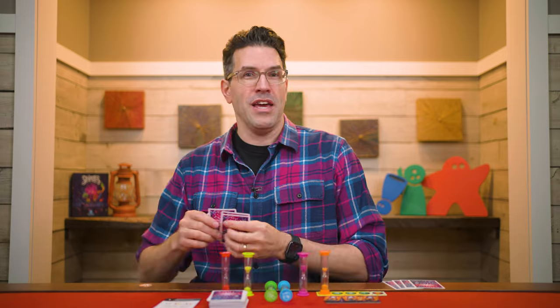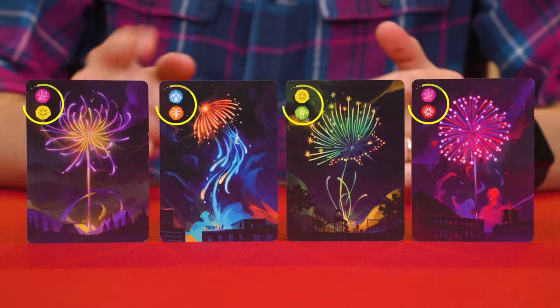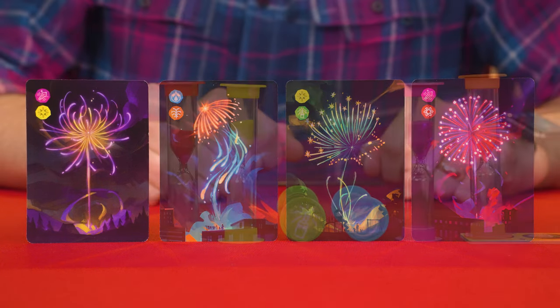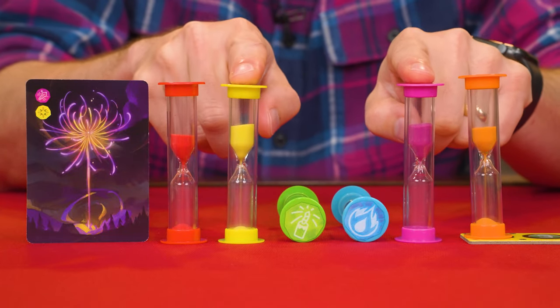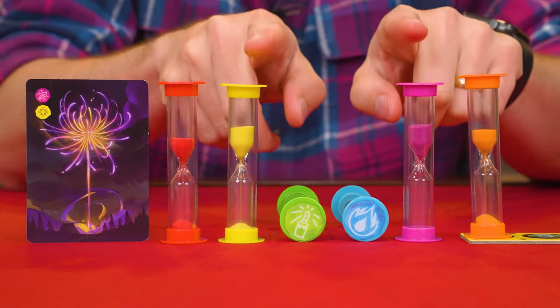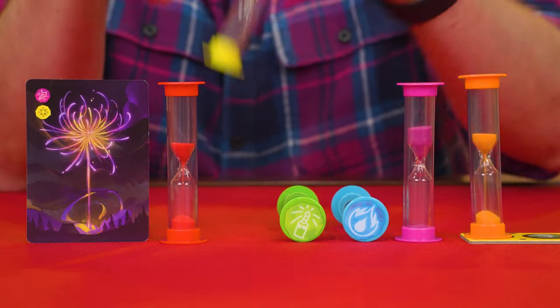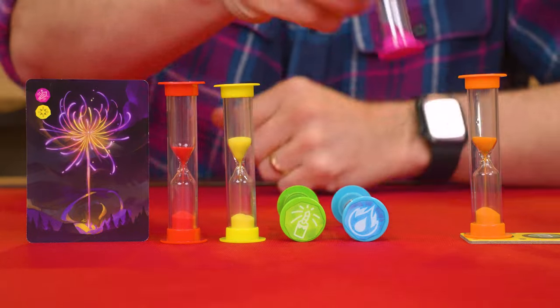With the game started, beginning with the first player and going clockwise around and around the table, each will take a turn. On your turn, you play a card from your hand face up on the table in front of yourself. Every card shows a combination of two colors related to two different timers. When you play a card, you must flip the two related timers — in this case, yellow and purple. However, you can take as long as you like to flip either of them. You could use two hands and flip them both at the same time, or flip one and then the other, or wait a while, then flip one, wait a while again, and then flip the other.